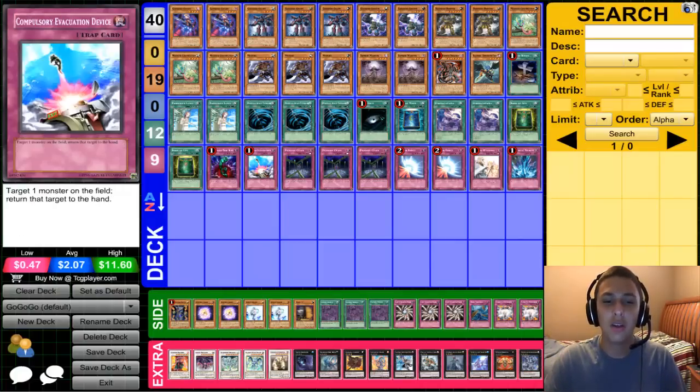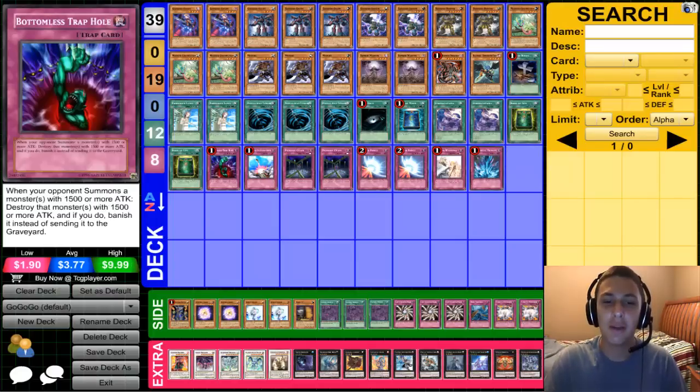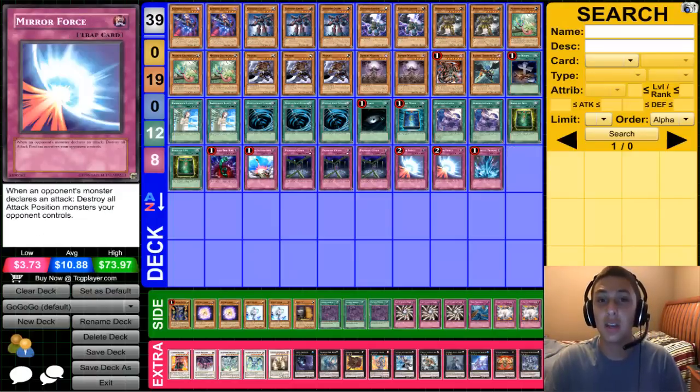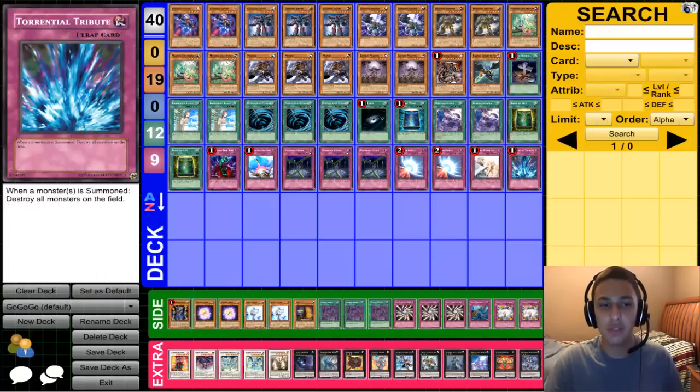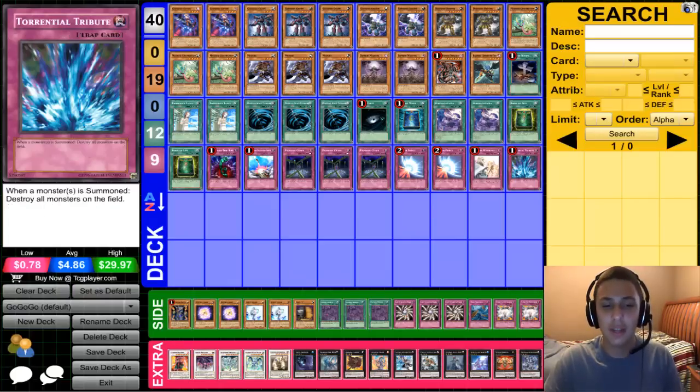Bottomless, Compulsory, three Fiend the Chains to bounce back dead ones with Zephyrus, two Mirror Force — great against Bujins — Warning, and Torrential, also good against Bujins except maybe not so much now that Hare is out.